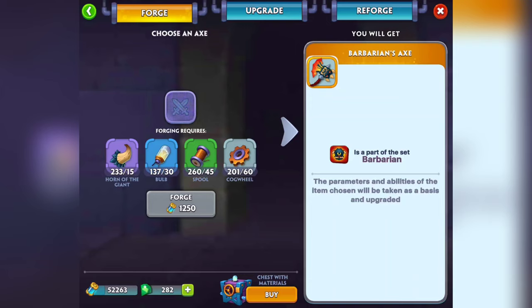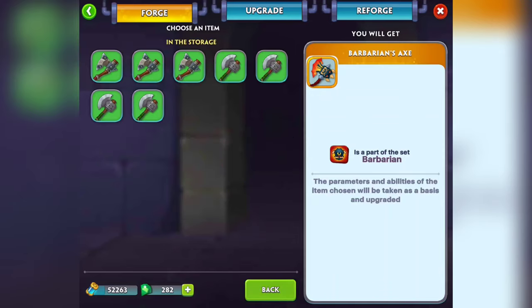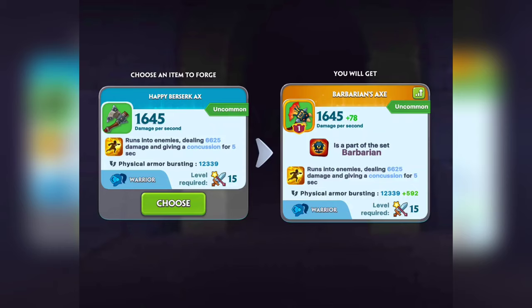Let's say I want to make this Barbarian Axe — I have all the materials, I can forge it for 1,250 protonium. I click on the item I want to use as a basis, but it's going to consume that item — you won't have it anymore. So you click on it, and the Berserk Axe just gives you the stats it already has. On the right side, the Barbarian's Axe changes the name and gives it plus 78 damage per second. It's still going to be uncommon — it depends on the rarity of the base item.